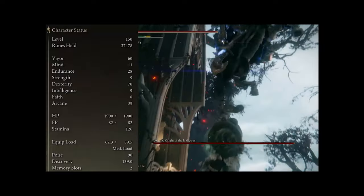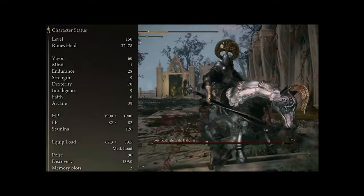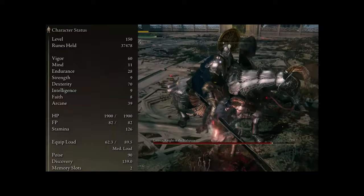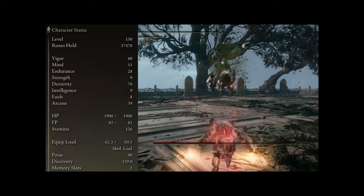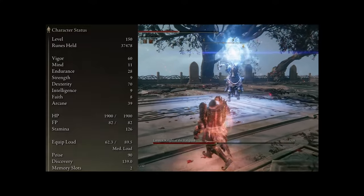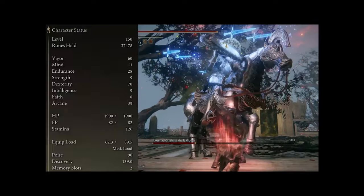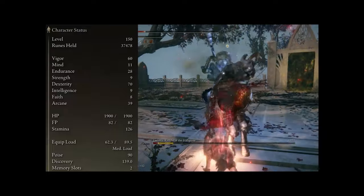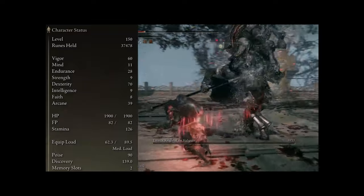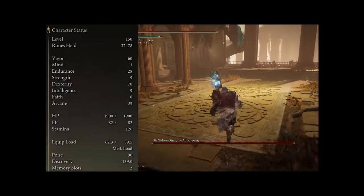Then you'll want to get a ton of points in Vigor so you don't have to back away from a fight because you traded hits a few times, and you can keep going for a bit longer. 60 is definitely the max — after that you don't get a lot more health, so it's not worth going over. Next, you'll want to level up your Endurance to 28 so you can regular roll with the Bullgoat set on, and that's also being supported by the Greatjar's Arsenal Talisman. If you don't use the Bullgoat set, you can put less points in Endurance and still be able to regular roll, or even swap out the Greatjar's Arsenal Talisman for something else.